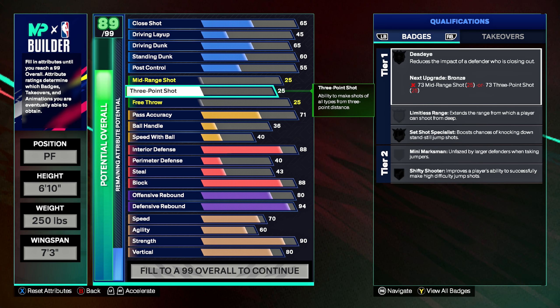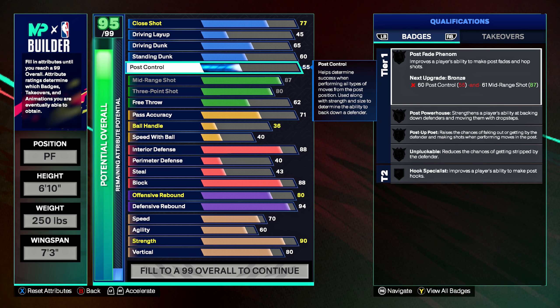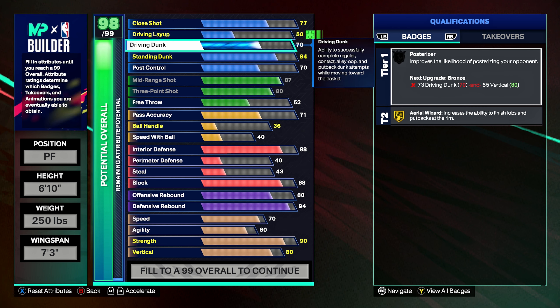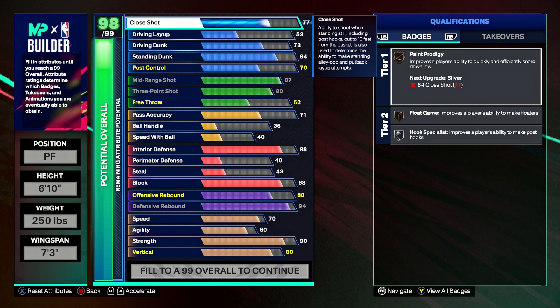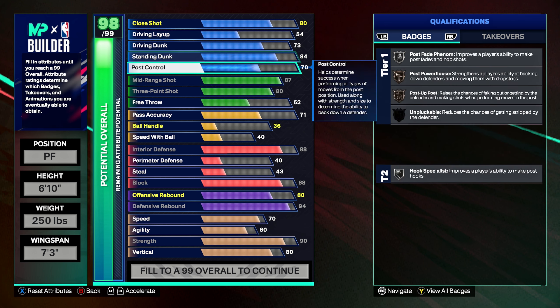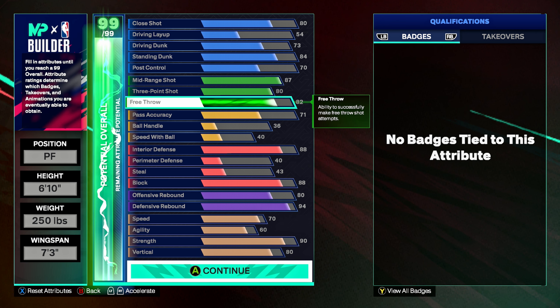Block will be 88, interior defense 88 as well, pass accuracy 71. Max out the three-point shot, max out the mid-range, post control will be 70, standing dunk 84, driving dunk 73, close shot 80, and driving layup 54.